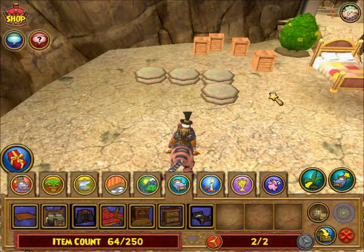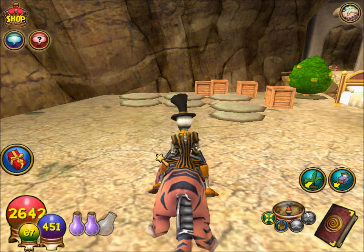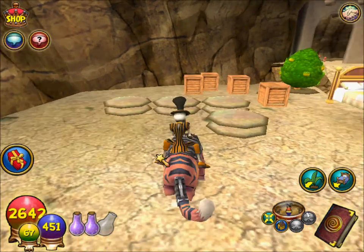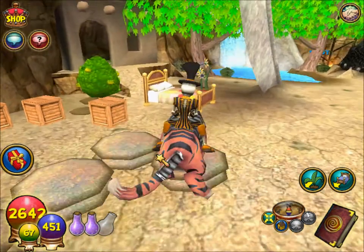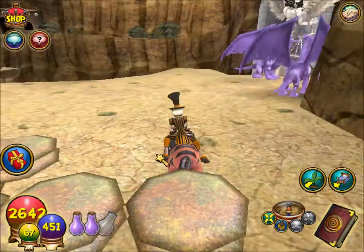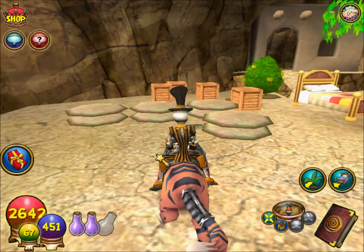Hello everyone, and welcome to another one of Miss Courtney Olivia's Wizard 101 videos. I found this neat trick — my plots of enchanted medium soil are floating. I know she probably doesn't watch my videos, but thanks to Laura Ashley, I found out this pretty neat trick.